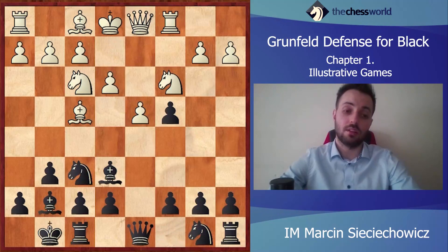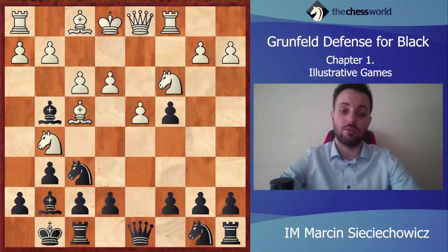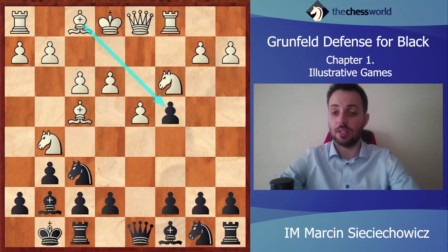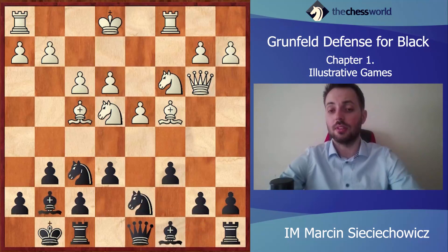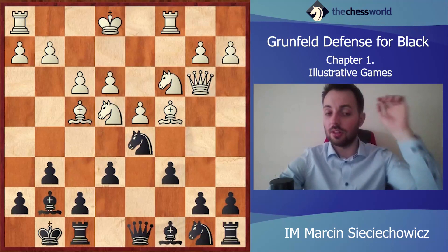Bxe6 — just defending the c4 pawn — and with that move Black is simply telling White what to do right now: just to take back the pawn on c4. Ng5, Bg4, f3. Of course Black has lost many tempos, but he has achieved something — especially right now the e3 pawn can at some point be very weak. So this is definitely something good for Black. Bc4, c6, Qb3 and e6. Karpov is playing very solid. Ng4, Nd5.